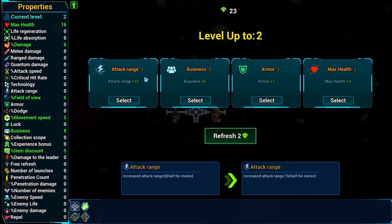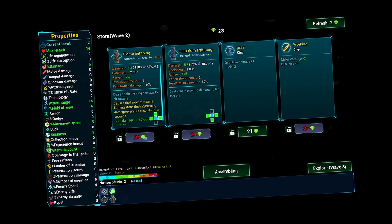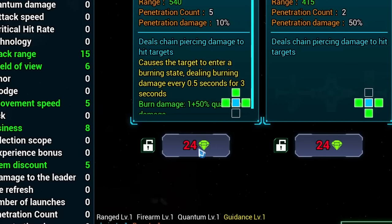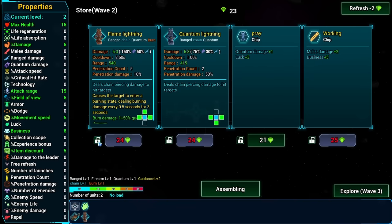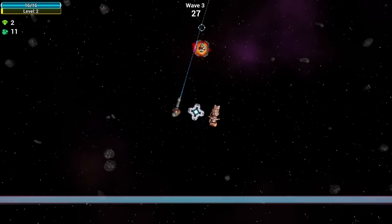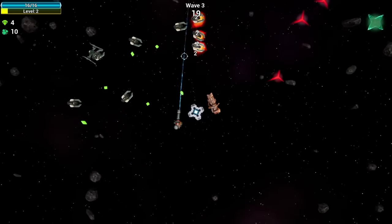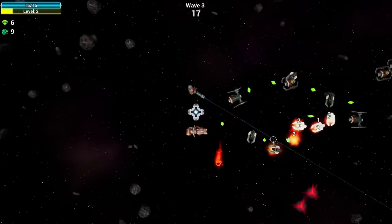But now we also level up so we can get some new things like better attack range. And we're just one diamond/gem/emerald chaos thing shy from getting the flame lightning again. We'll save that for next time, and because this thing is quantum we can buy the quantum damage increase. So at least we get some benefit out of this. I just love how many times it chains between all the enemies - it's so good.